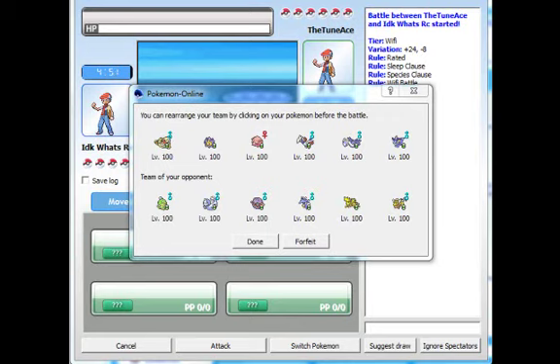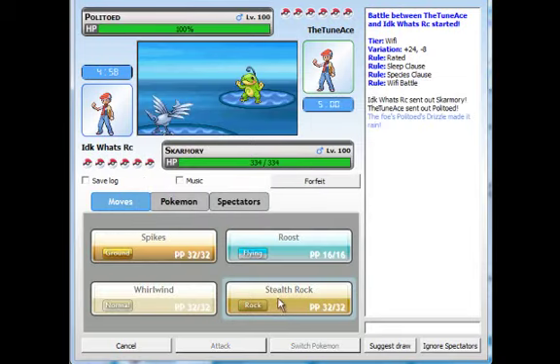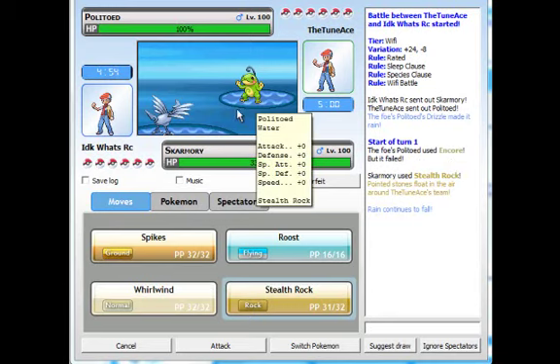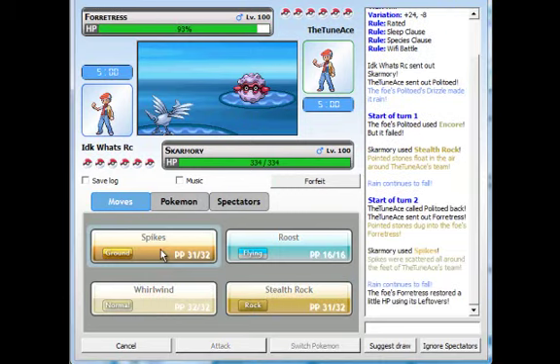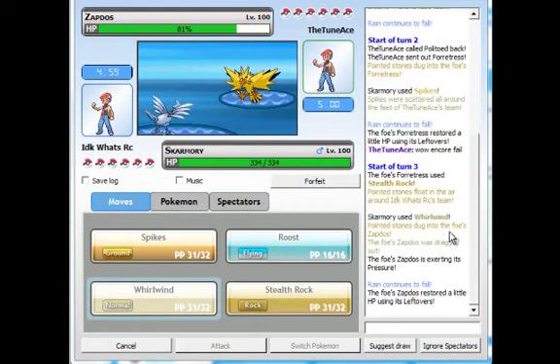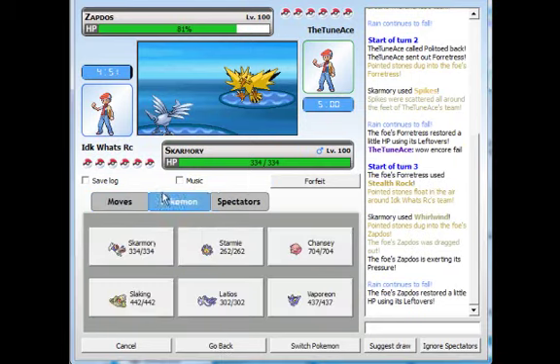So I will use the team I showed before to battle this opponent. He starts with a Water Pokemon whose special ability is to summon Rain, so he has a rain team. I will use Stealth Rock. He used Scald but it failed because he was faster than me. He switched to another Pokemon — he'll probably use Stealth Rock too, so I use Spikes because I know he can't do anything to me. I use Whirlwind so he can't put up Toxic Spikes, which are very annoying.